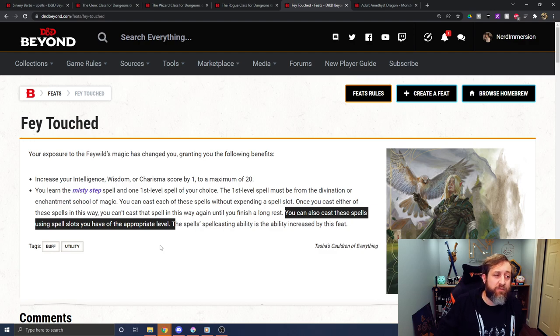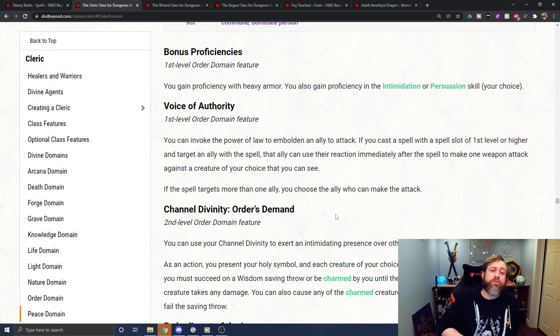An example of a class that wouldn't normally have it is the Order Domain Cleric, originally introduced in Ravnica. It has an interesting level 1 ability called Voice of Authority. It says: if you cast a spell with a spell slot of 1st level or higher and target an ally, that ally can use their reaction immediately after the spell to make one weapon attack against a creature of your choice that you can see. If you target more than one ally, you pick which one. Voice of Authority has no cooldown — it just works whenever you do it.